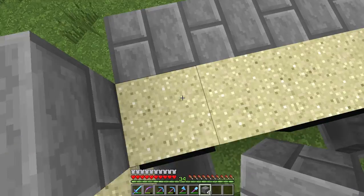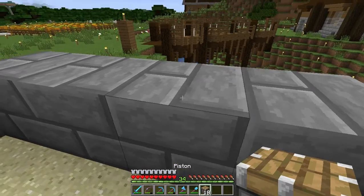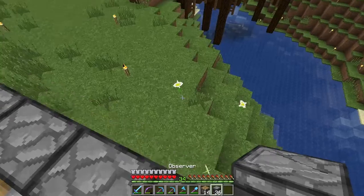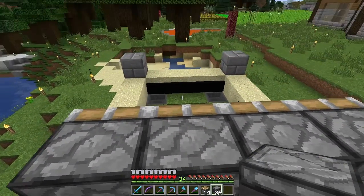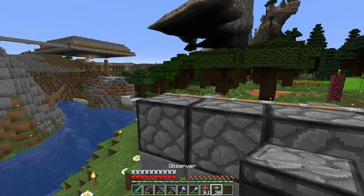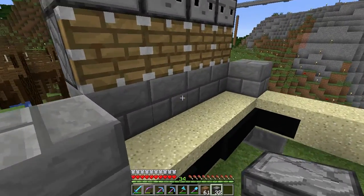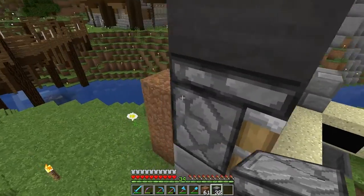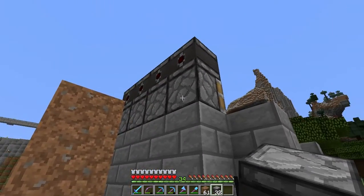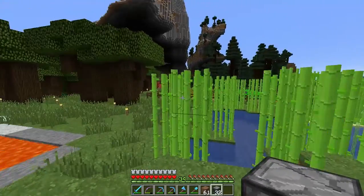We need a second row up here. And then what's going to go on top of that will be the pistons. The pistons will be sitting up here, and on top of the pistons will be the observer blocks. The observer blocks have to go this way. Then the observer blocks are going to go this way, so that when the sugarcane does grow, it's going to get shoved by these pistons right here. It's going to knock off the two off the top minus the bottom one. And then these pistons are going to be powered by redstone that goes on the back of the pistons.